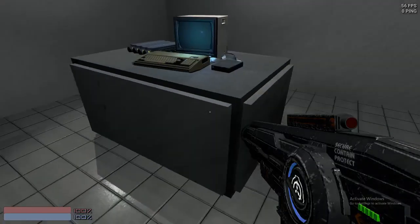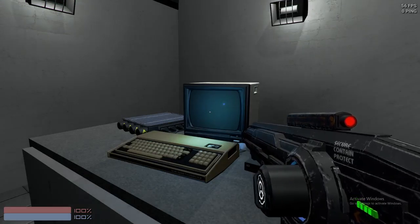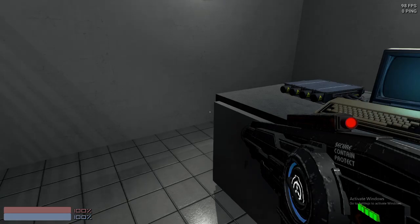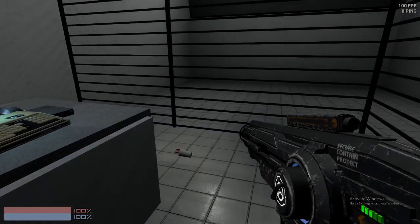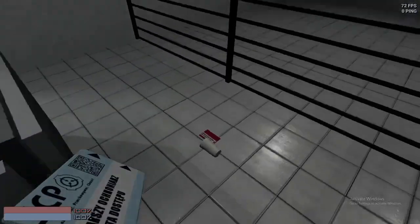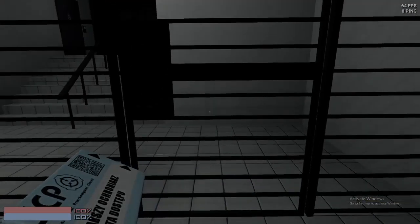I've tried using the micro on the gates and 079. As you can see, the micro did nothing. Something interesting about this micro is that it's never-ending — it completely recharges. On the item list, it doesn't mention anything about cups or anything, because it's just keycards. I believe there's also a gun, but I forget which one.